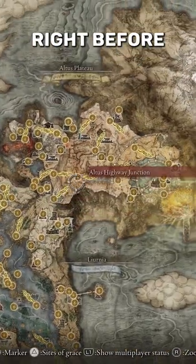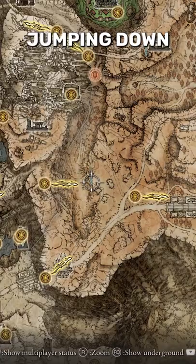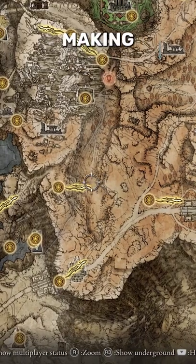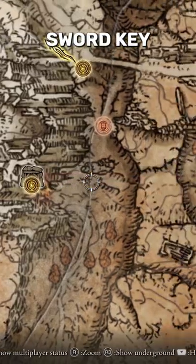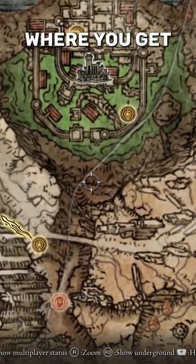Starting at this grace right before the capital, you can make your way over to this spot here, jumping down into this area, and making your way up straight. You can stop at this cave to get a grace — the cave takes a stone sword key — but keep following the path up to the point where you get to this castle.